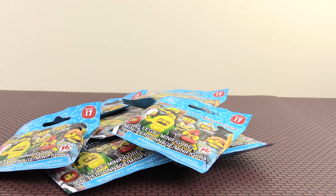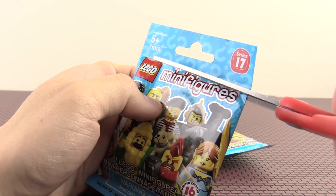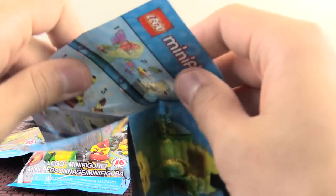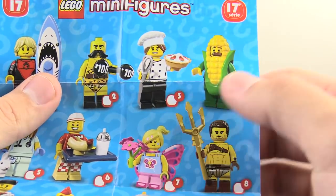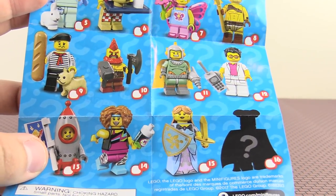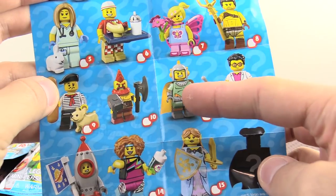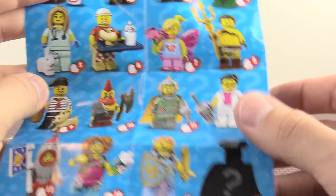Hopefully we will avoid getting too many repeats. Some of our kind of must-have characters — let me just open up one of the bags so we could have a pretty good idea of what is actually possible. Some of the characters I really want: of course this guy right here, the corn guy — it'd be really awesome to get him. The other characters we've already gotten, so I think it would be the corn guy. I wouldn't mind getting some more duplicates of the rocket warrior, the rocket kid, the highwayman — if I could get three more of that guy, I wouldn't even mind it.